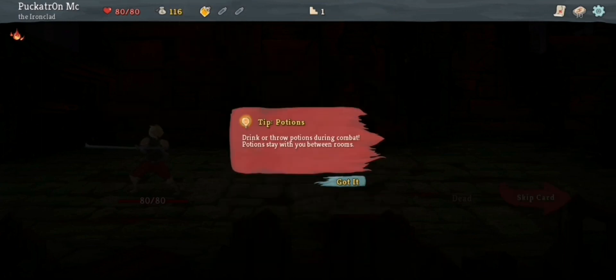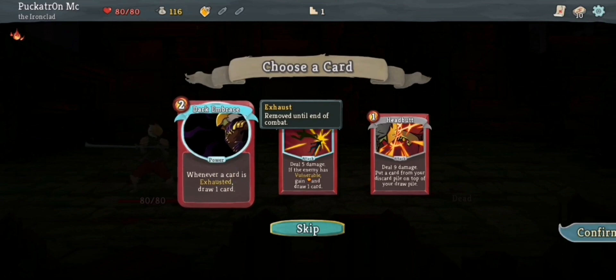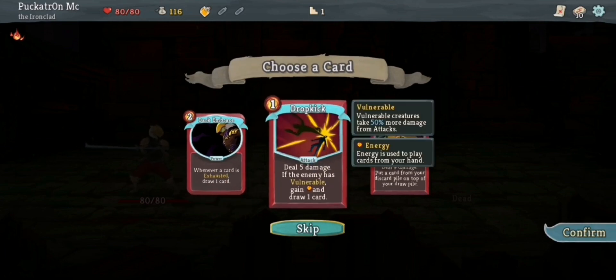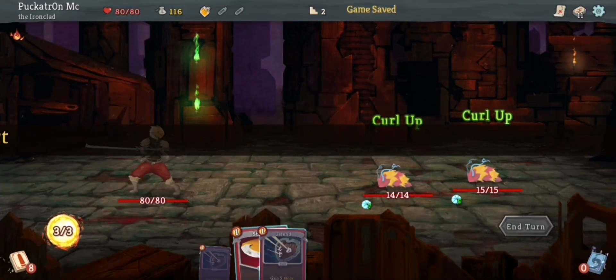So I healed six at the end of that fight, I'm going to pick up seventeen gold, an explosive potion. Drink or throw potions during combat — potions stay with you between rooms. I'm going to pick up a fresh card. Power cards apply a power to you when used. Powers are passive abilities that remain for the duration of the combat. As nice as that one is, I'm actually going to go for this Dropkick — deal five damage, and if the enemy has the Vulnerable condition, gain an energy and draw one card. That will work with my Bash card really nicely.